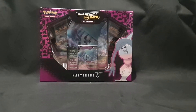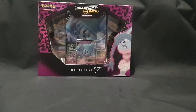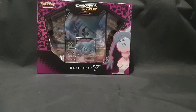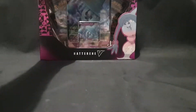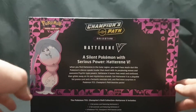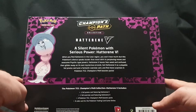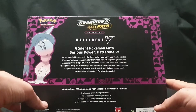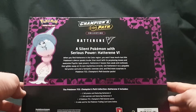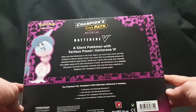Hello and welcome. In this video I'll be unboxing the Pokemon Trading Card Game Champions Path Collection Hatterene V Box. This was released at the end of October 2020 in Australia. It contains one foil promo card featuring Hatterene V, one foil oversized card featuring Hatterene V, four Pokemon Trading Card Game Champions Path booster packs, and a code for the Pokemon Trading Card Game Online.